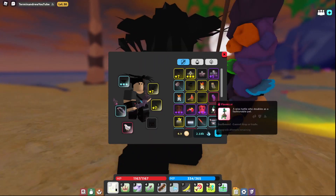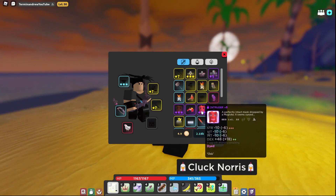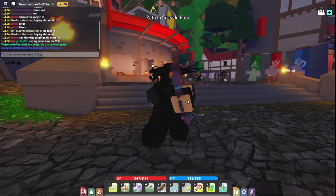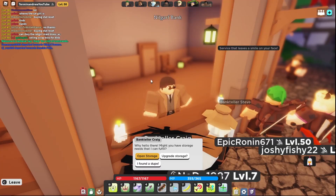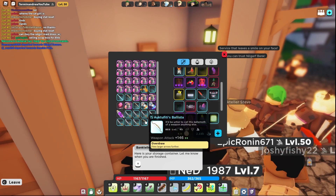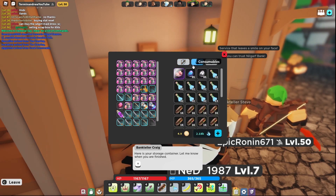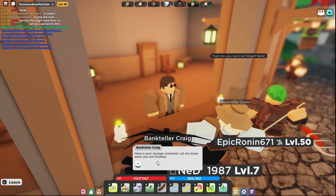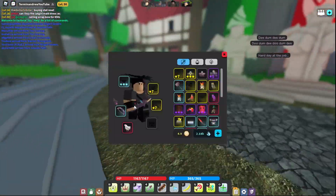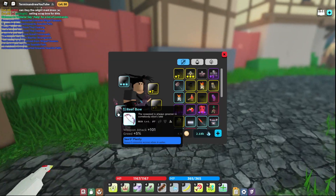It has 101 attack. Compared to a scrap bow — I kind of left my scrap sword in the bank, let's go check this real quick. The scrap bow's worth 850 silver; I tried to offer 500 and he got offended. The scrap bow has 151 attack, but if you get the right curse attacks on the Reef bow, it'd probably be better than some, if not a lot of, scrap bows. And it would technically make it gold tier.